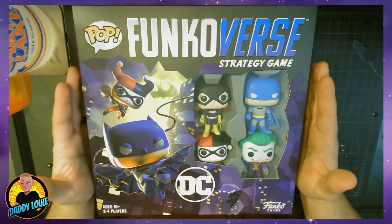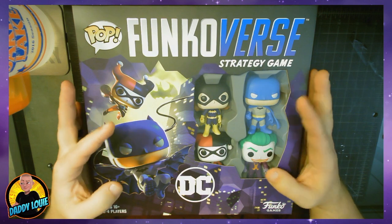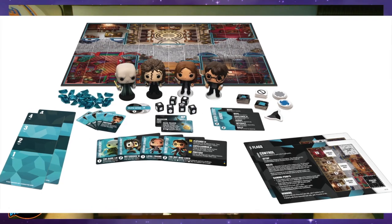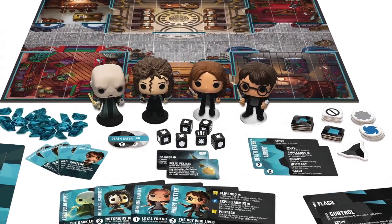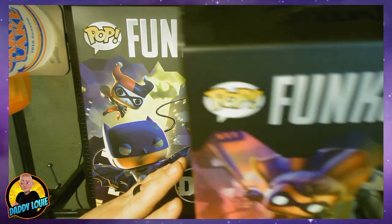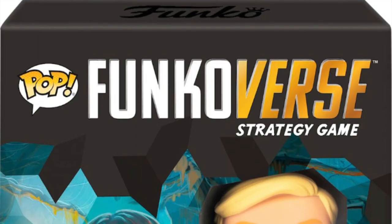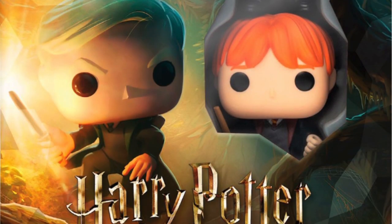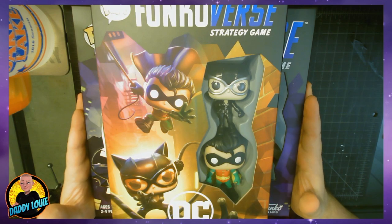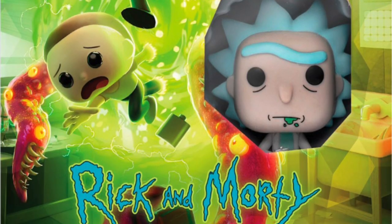At launch, Funkoverse has two big box games. One is the DC version and the other is a Harry Potter version, which comes with Harry, Hermione, Bellatrix, and Voldemort. They've also released four smaller games alongside it. I have the DC one, which comes with Catwoman and Robin. There's also a Harry Potter one with Ron and Malfoy, a Golden Girls one, and a Rick and Morty one.